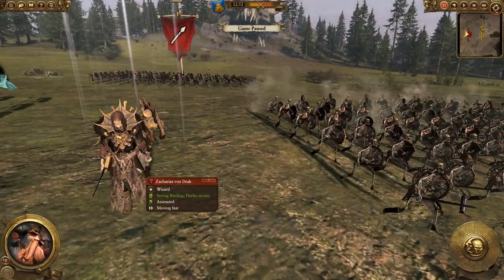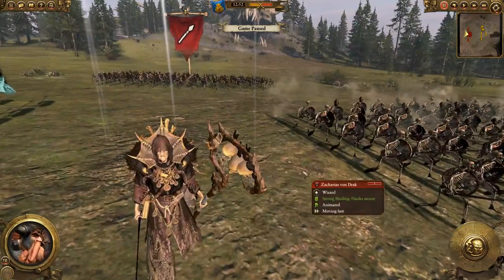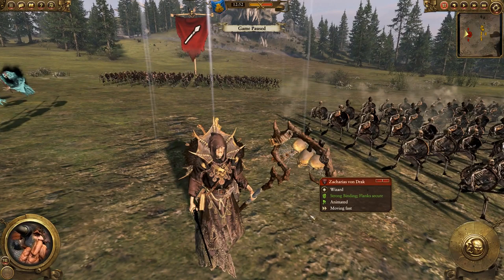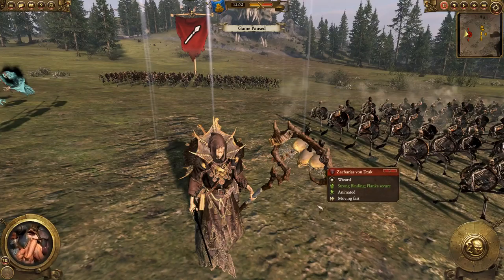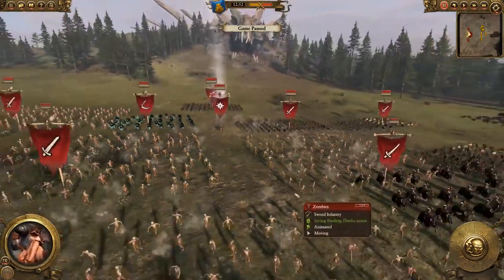Zacharias von Drack — a wizard. An evil, evil wizard. And once upon a time in Warhammer, if you killed that guy, you destroyed the entire army because he's the one kind of animating all of them. I don't know if that's still the case, but we're going to want to take him out while we're taking out the big hordes with our artillery.